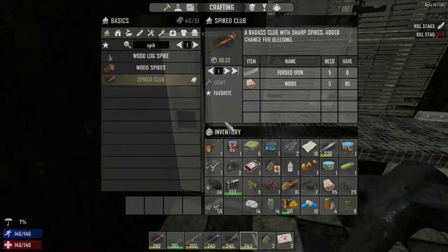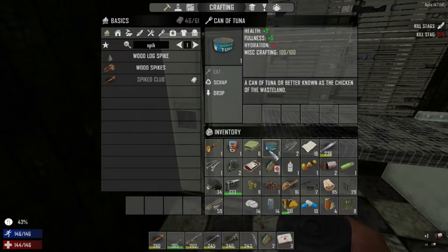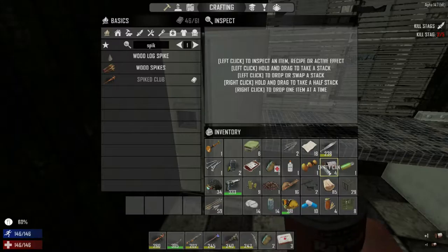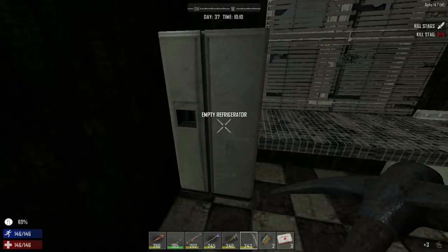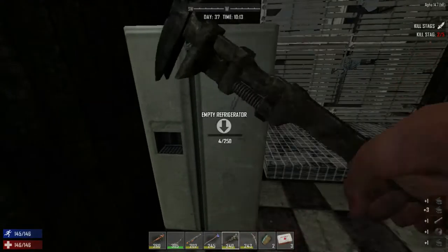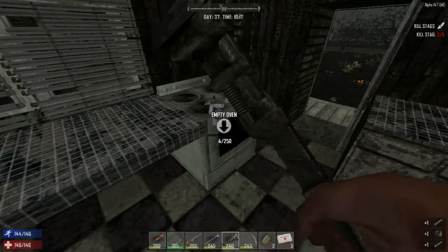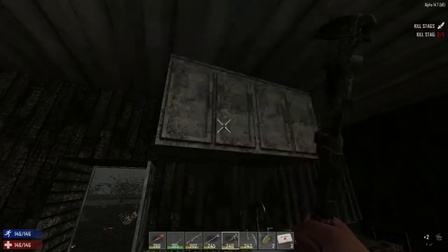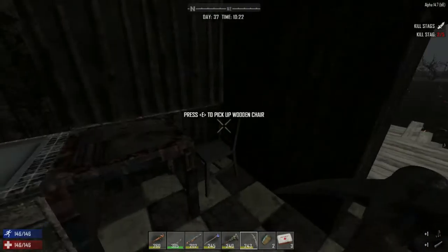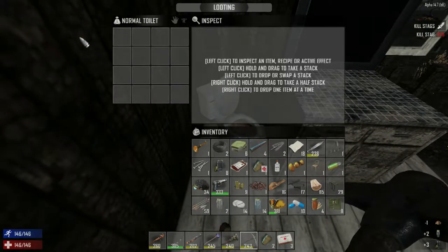We got the refrigerator which we can dismantle. We're quite full, so let's eat up some tuna, then some pasta. Boom boom boom, and then we can scrap these cans. Now with these you can actually dismantle them and get iron springs - we might need those. You can do that to the oven too, get springs off that. And of course we can pick up the faucet.